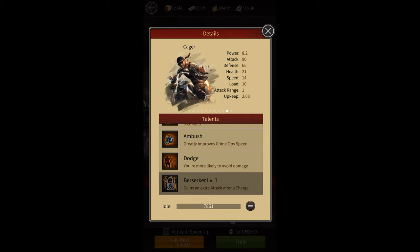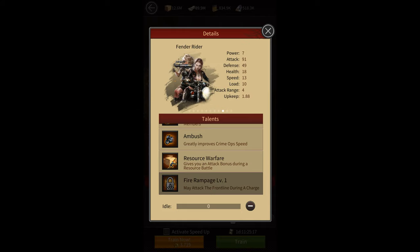Riders have the berserker skill which allows them to get an extra attack after a charge, clearly making them better than normal riders. Then there are the assaulters that have the fire rampage skill, allowing them to attack the enemy frontline during a charge. As covered in my troop setup guide, charge attacks are triggered on ranged troops first. However, the fire rampage skill allows assaulters to target melee troops as well. This could be great if charge attacks target melee riders and combatters, but it could also backfire if the attacks target only high-defense troops like tankers and carriers. Also, since the charge skill automatically starts targeting melee troops once all ranged troops are dead anyway, I don't really see why this skill would make a huge difference.